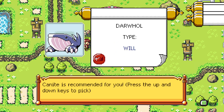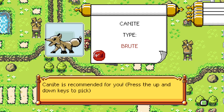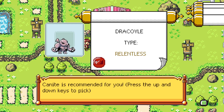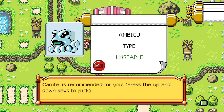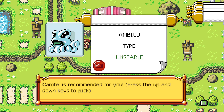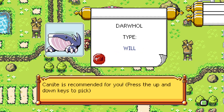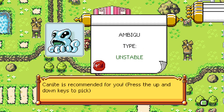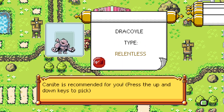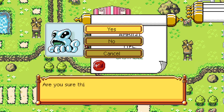We get a choice of monster! We've got Whoclaw, K-Night, Darwool, Dragoil — types include Unstable, Relentless, Will, and Brew. I'm very drawn between the whale-looking thing and the squid-looking thing. I don't know which one to pick — I will go with this one, be right back.